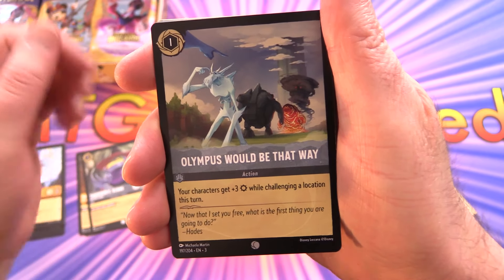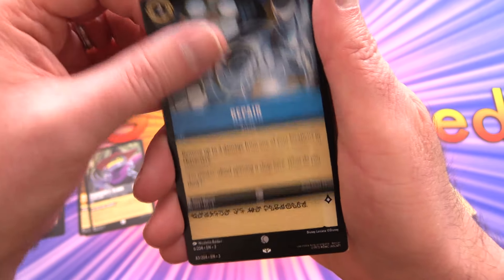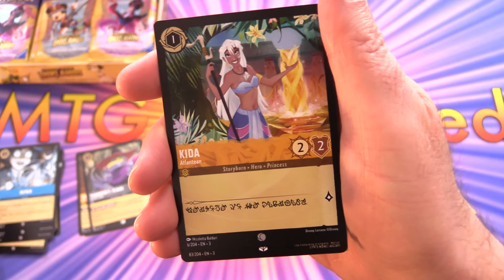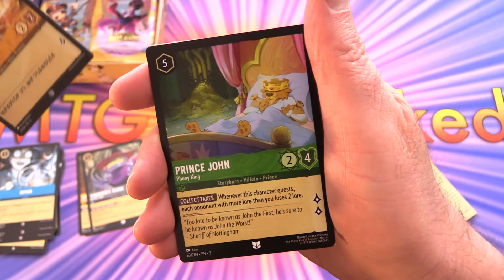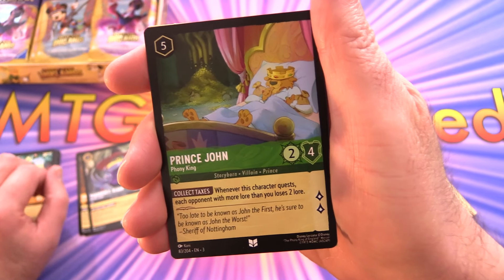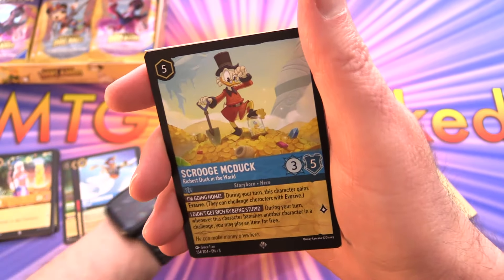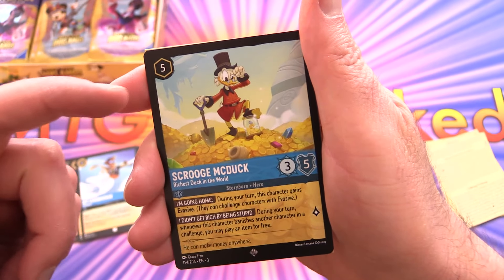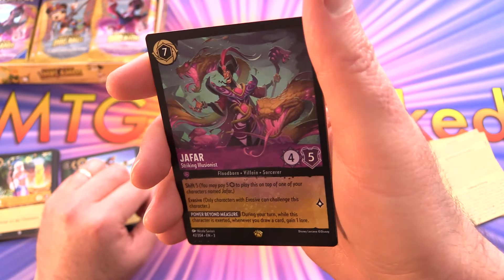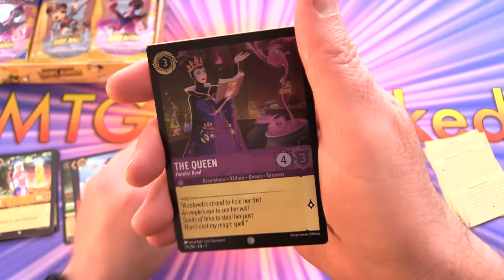Pack two: we have Olympus — 'Would be that way' — Peter Pan, Cubby, the Firebird, Repair, and Kida — with some Japanese or other language text I'm not sure about; let me know in the comments. We've got Prince John, I've Got a Dream, Kit Cloud Kicker, and then — ding ding ding — Scrooge McDuck as a super rare, my favorite character of all time. And a Jafar legendary — ding ding ding! We'll sleeve that up, along with a foil Queen.